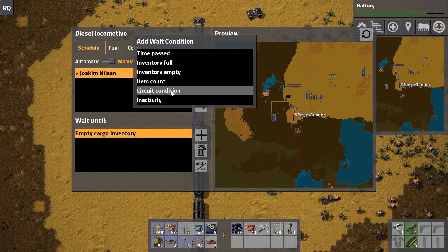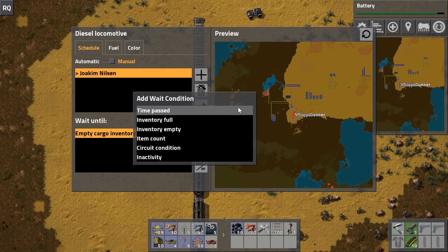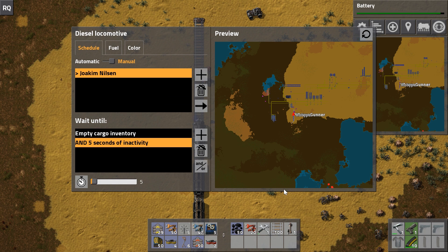I'll set time passed since that's simplest. You can also set multiple conditions. The second plus button at the bottom lets you add multiple conditions for the same stop - for example, wait until cargo inventory is empty AND five seconds of inactivity. You can switch that to OR as well, using basic AND/OR logic with all these different conditions.